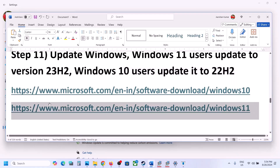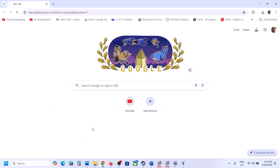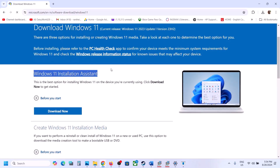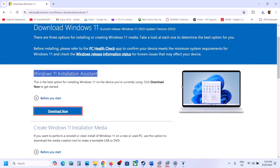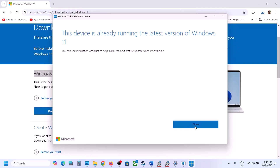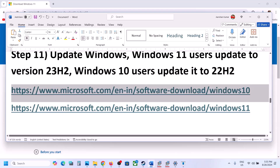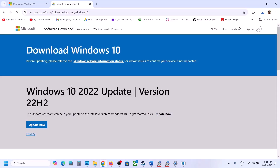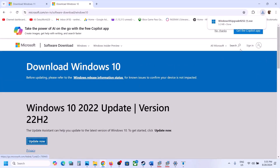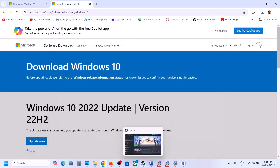You can also use the Windows 11 Installation Assistant — the link is provided in the video description. Open it in a browser, click Download Now, run the EXE, and install any available updates. Windows 10 users can use a separate link also in the description — click Update Now, run the EXE, and install any available updates. Then restart your computer and check.